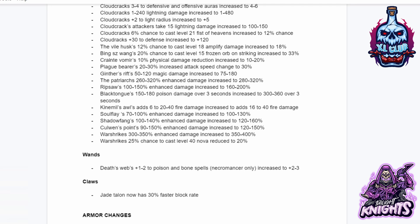Plaguebear's 20 to 30 IAS changed to 30. Ginter's Rip 50 to 120 magic damage increased to 75 to 180. The Patriarch's 260 to 320 enhanced damage increased to 280 to 320. Ripsaw's 100 to 150 enhanced damage increased to 160 to 200. Blacktongue's 150 to 180 poison damage over 3 seconds increased to 300 to 360 over 3 seconds. Kinmill's Aul adds 6 to 20-40 fire damage increased to 16 to 40. Soulflay's 70 to 100% enhanced damage increased to 100 to 130. Shadowfang's 100 to 140 enhanced damage increased to 120 to 160. Cullen Points 90 to 150 enhanced damage increased to 120 to 150. Warstrike's 300 to 350 enhanced damage increased to 350 to 400, and 25% chance to cast level 40 Nova reduced to 20%. For Wands: Deathweb's plus 1 to 2 to poison and bone spells Necromancer only increased to plus 2 to 3.